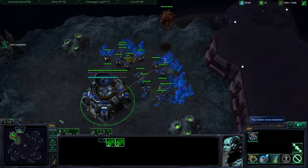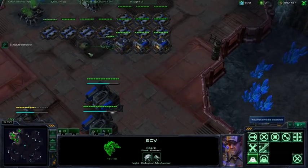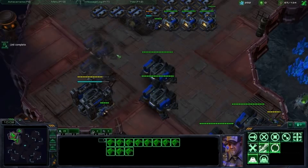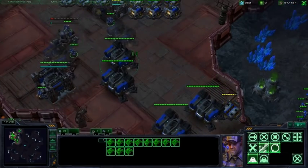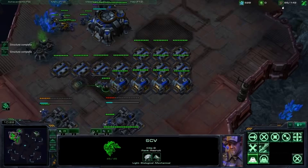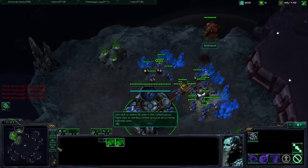You notice I'm only macroing once every minute — I'm not macroing every 17 seconds. That makes it much more relaxed, calm, and groovy. Now I've got way too much money, so I'm going to throw down another command center and some more barracks. Now I went from five barracks to eight barracks. Up to three SCVs, another supply depot, and then hold down the A button. Now that I'm out of money, I can think about other things — do I want to attack? All that kind of stuff.